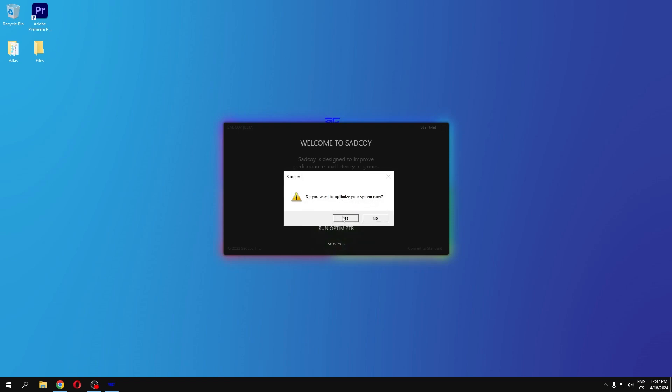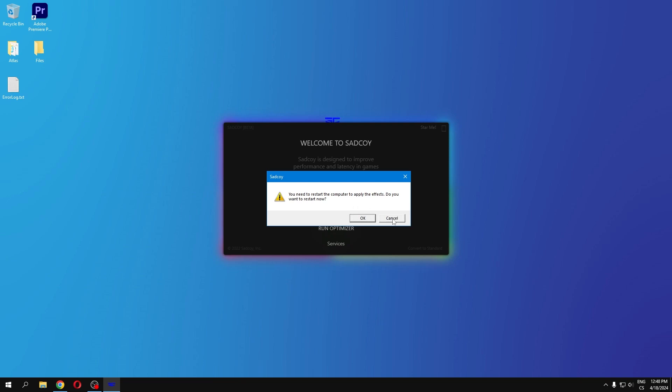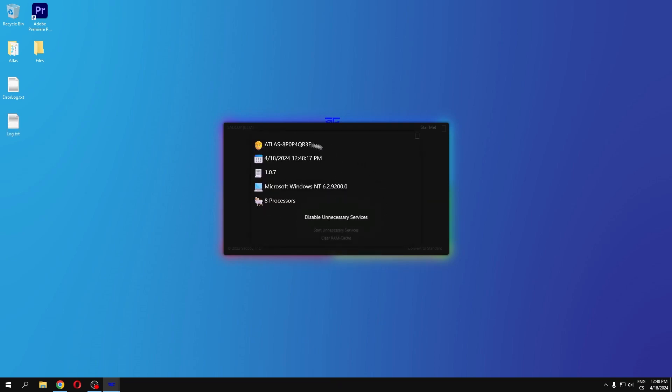A message box will appear asking if you want to optimize your system — click Yes. Optimizing started, then click OK. You need to restart your computer to apply the effects. I recommend you click OK so it automatically restarts. I clicked cancel here, but restart your computer to apply all effects.